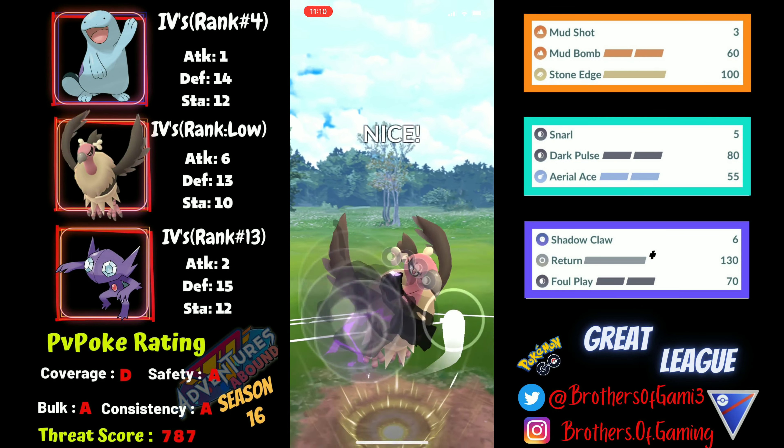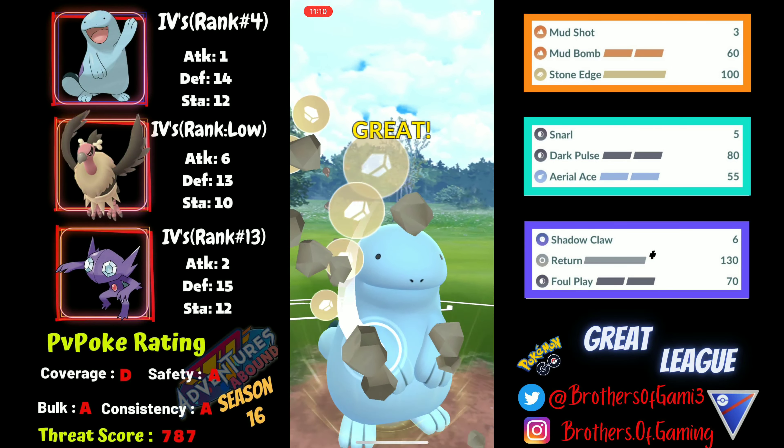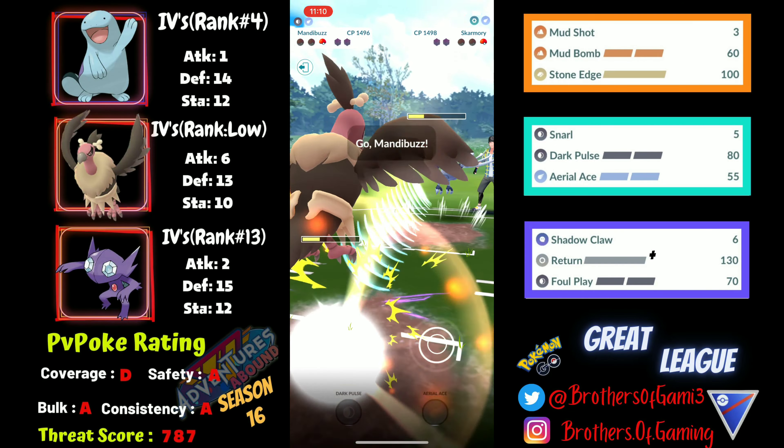Whatever they have in the back is kind of weak to Mandibuzz as well - it turns out to be Skarmory. With the recent nerf to Sky Attack, Skarmory is kind of useless right now in this meta. I switch out into Quagsire, go for Stone Edge that puts so much damage into Skarmory, then come back with Mandibuzz and use Dark Pulse to take out Skarmory, which gives me the win for the second battle. Really really well played.